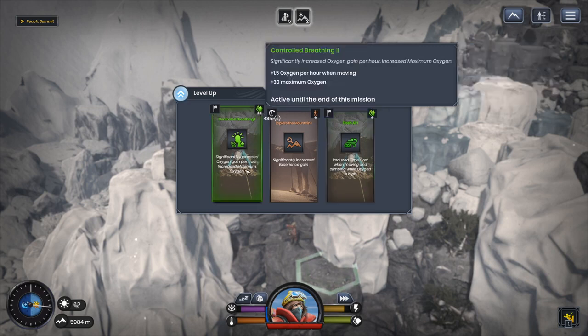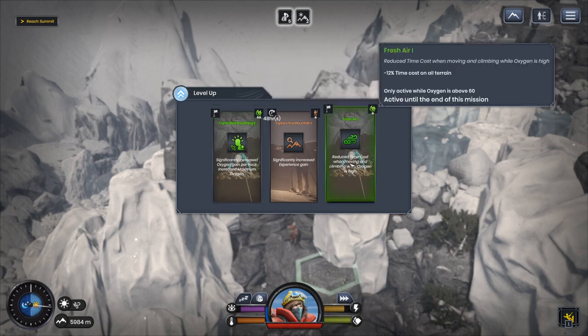Plus one oxygen per hour when moving, and maximum plus 30 oxygen. Either that one or the time cost reduction — which would I want? My oxygen hasn't come into effect yet but without an oxygen bottle, it might be more beneficial near the death zone, which we're getting close to. Let's go ahead and take the oxygen option this time.